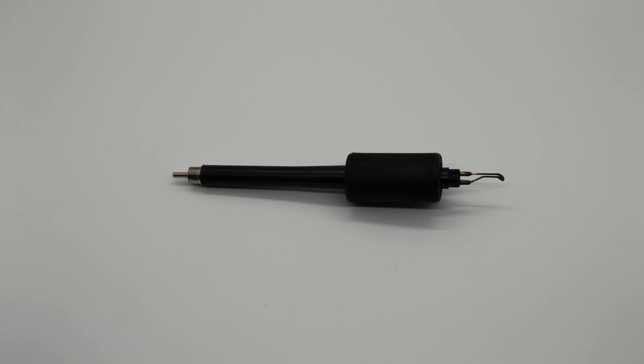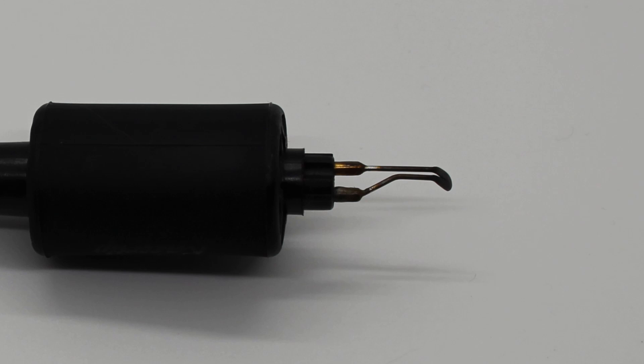I can do everything with one pen — a Colwood tight round shader bent at a 45-degree angle. This is my number one nib. It's small enough to get details, but large enough to fill big spaces as well. I'll do all of my outlining, shading, and fill work with this pen. It's my go-to, but there are two areas where it doesn't do very well.